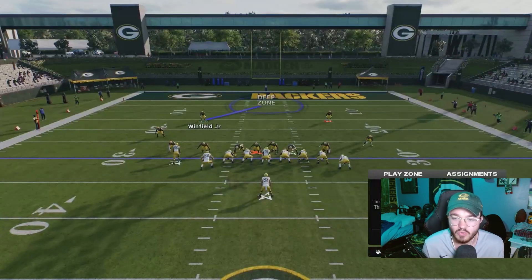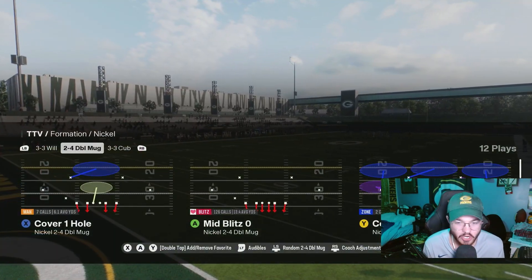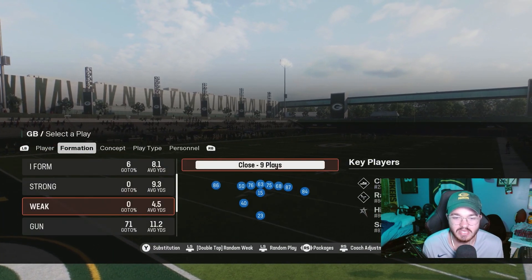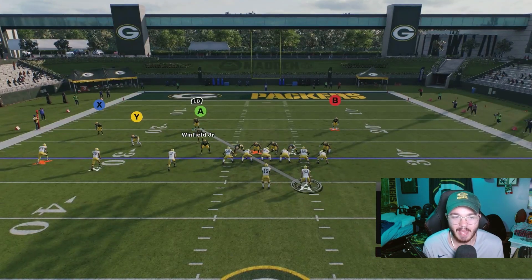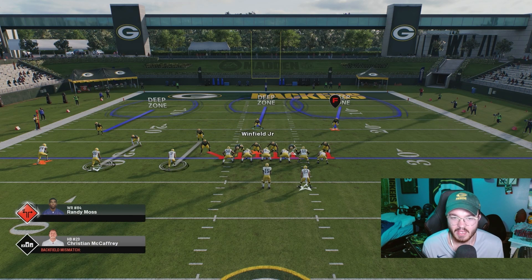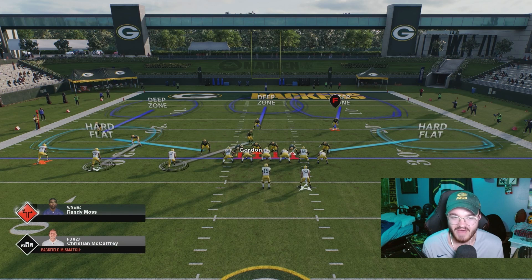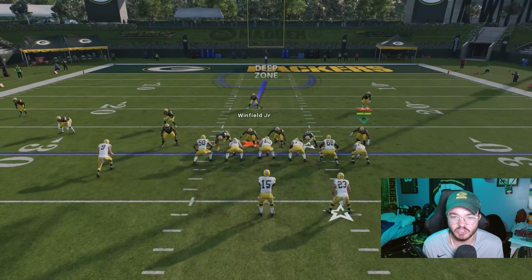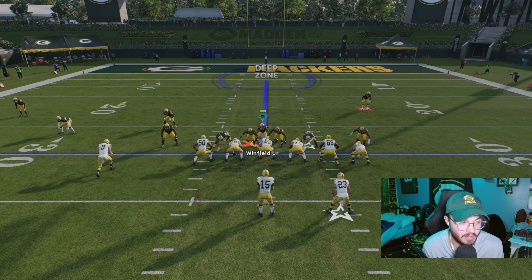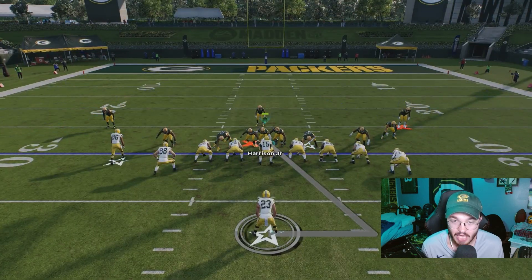We're going to switch to Mid Blitz, which I think is a little better because you can set up some pretty unique defenses out of it. I like to put all the safeties in zone, put both outside linebackers in a hard flat, and have it set up kind of like this. Then you user the guy who was originally manned up on the running back — I'll user Harrison Jr. — and hope the A-gap pressure actually comes through.